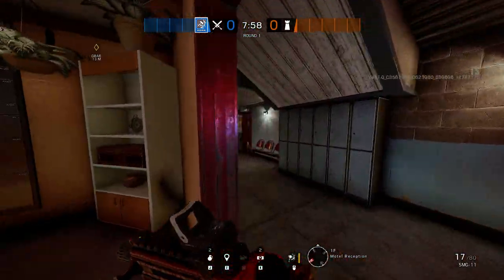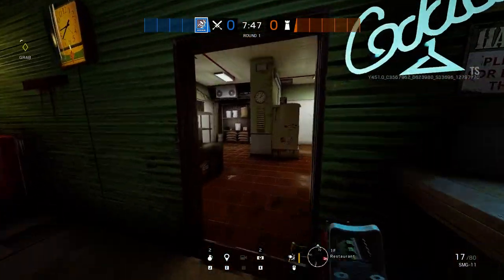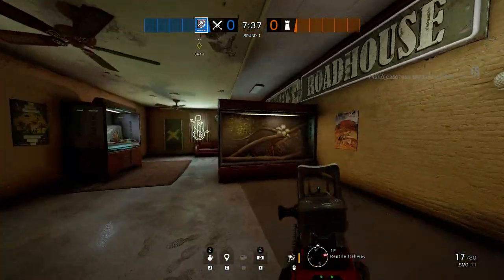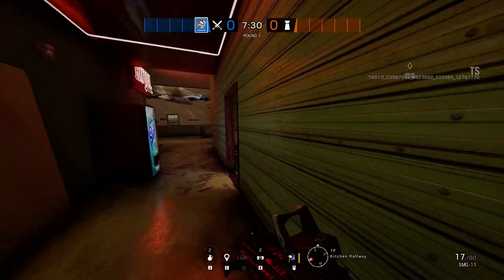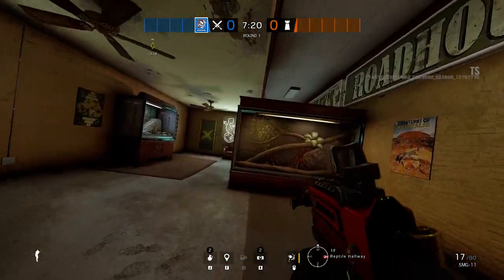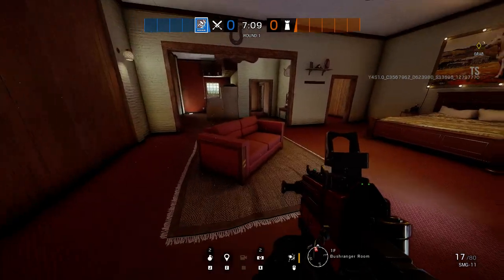Going through the garage area over to the restaurant side, which is basically the east side of the map. There's also a middle section — the kitchen — which connects everything. You have the kitchen hallway leading to the reptile hallway, which is kind of the main hallway between the east and west sides of the map. There are sets of stairs here, over there, and also on the west side at the end of this hallway.